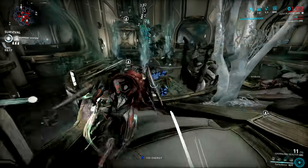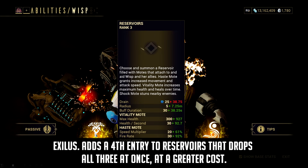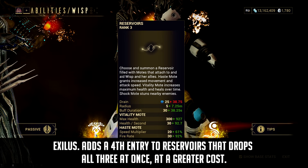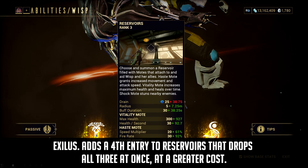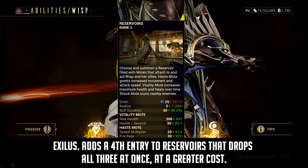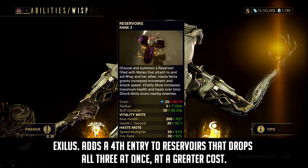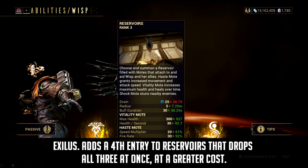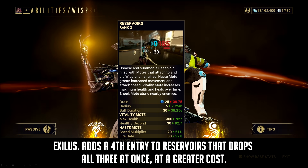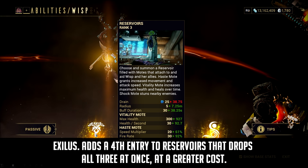The simplest augment that will be added during the Sisters of Parvos update is probably the augment for Wisp. It can be fitted in the Exilus mod slot, and what it does is give the Reservoir ability a fourth option to cast all motes simultaneously at a greater energy cost. This is just a quality of life improvement. Nothing really special here since Reservoir is not the subsumable ability of Wisp, so this doesn't add any special combo with other Warframes.